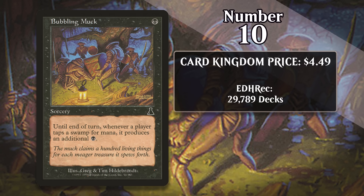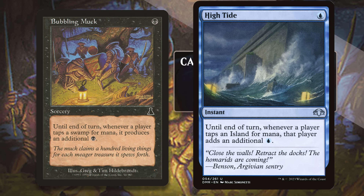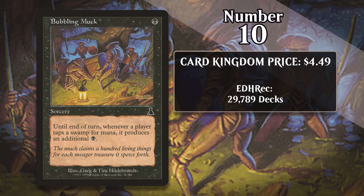At number 10, it's Bubbling Muck, which costs about $4.50. For one black mana, this sorcery makes it so that for the remainder of your turn, a player tapping a swamp for mana produces an additional black mana. This is basically a black High Tide. If you're a mono-black deck with lots of swamps, you can generate some insane mana with this. You do have to keep in mind it's symmetrical, so if there's another mono-black player around, you might end up helping them too.